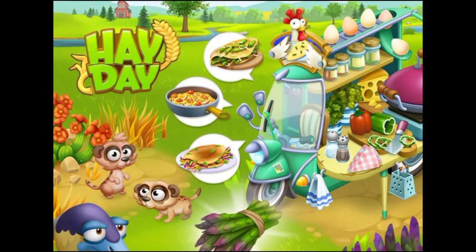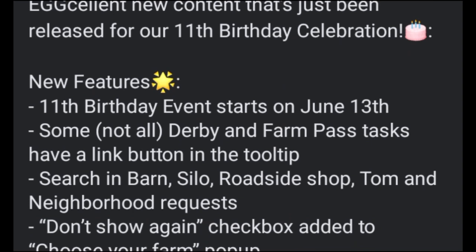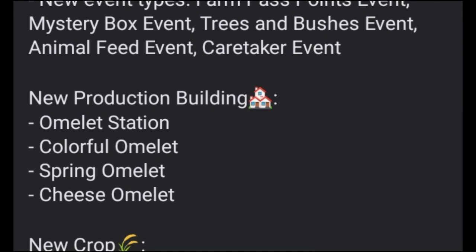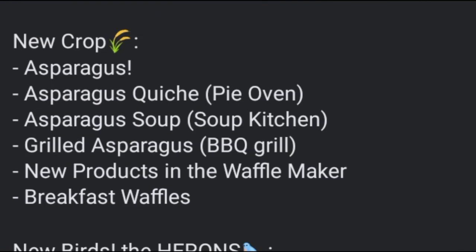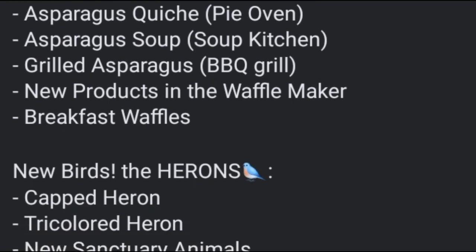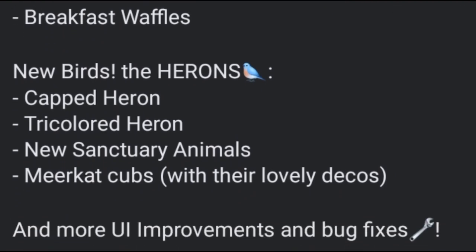Now before I get into the game, let's just see what's new. Our new update is live in Hay Day. Check out the excellent new content that's just been added for our 11th birthday celebration. We have some new features: the 11th birthday event starts on June 30th, that is tomorrow. We have some quality of life features, new events, a new production building — the Omelette Station — with Colorful Omelette, Spring Omelette, and Cheese Omelette. Then we have some asparagus products, a new product in the Waffle Maker called the Breakfast Waffle, new birds — the Herons, the Capped Heron, and Tricolored Heron — new Sanctuary Animals, and more UI improvements and bug fixes. That's a really big update!